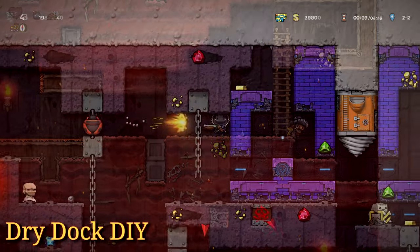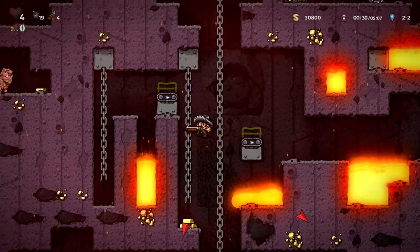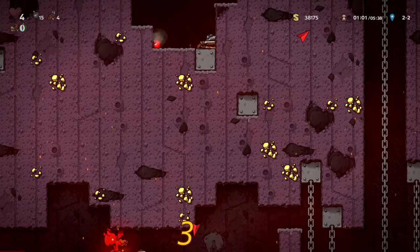In Volcana, if you don't get that dry dog but are flush with that Irish green, it's a good choice to spend bombs digging down. It takes about eight, often less, if you aim for the powder cans.